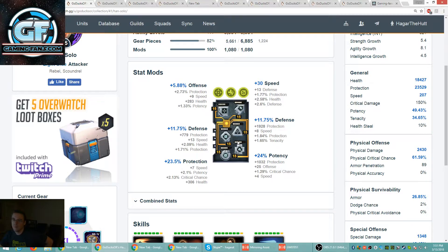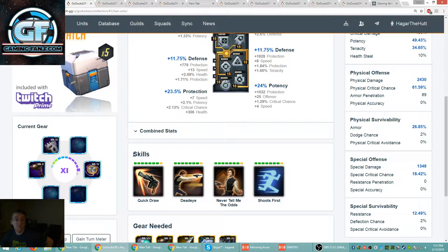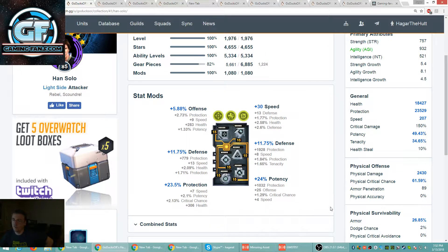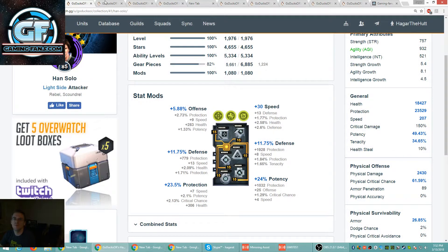You don't need a potency set or a health set here — I would like to see a crit damage set. So if your Jawas are up to snuff, that would be the idea. You'd do those monster hits. He's got the Zeta, all maxed out, fully maxed out abilities. We need to be taking advantage of the damage that he does — it's huge. We need a crit damage set here, crit damage, lots of speed. While you're swapping out that triangle, let's see if we can find something for Han at the end.